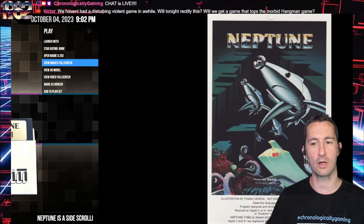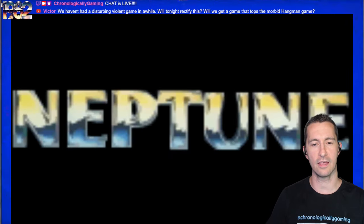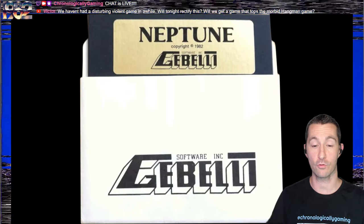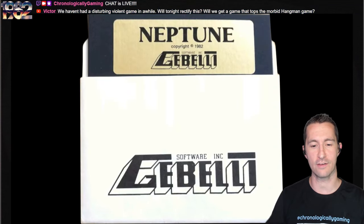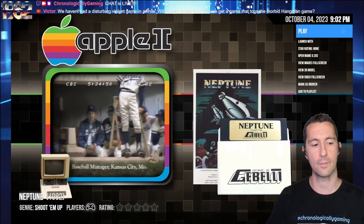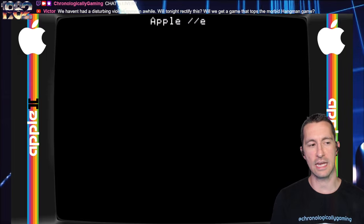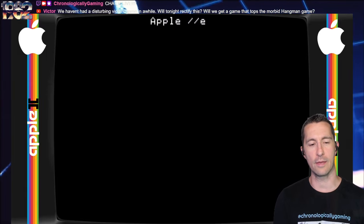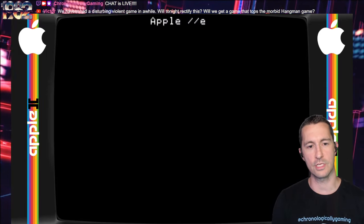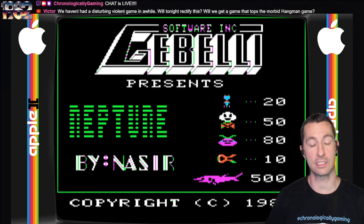Let's see the other artwork we have for Neptune. Besides the front of the box — two different versions of it — and what we saw on the back, we have the five-and-a-quarter floppy disk. This is by Gabelli Software. Not just published by Gabelli Software — this is developed by Nasir Gabelli. The Nasir Gabelli. It's time to pop in and play Neptune. We're always ready for something crazy. If it's by him, it's got to be pretty impressive.